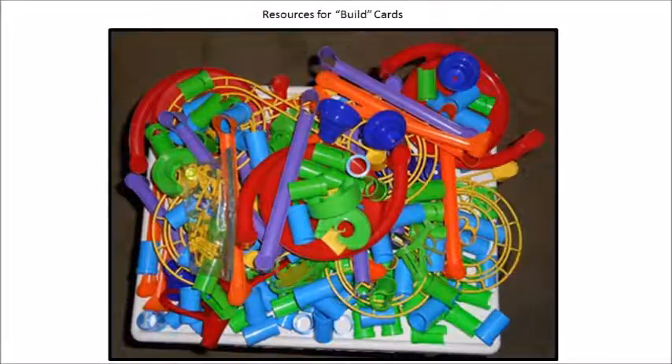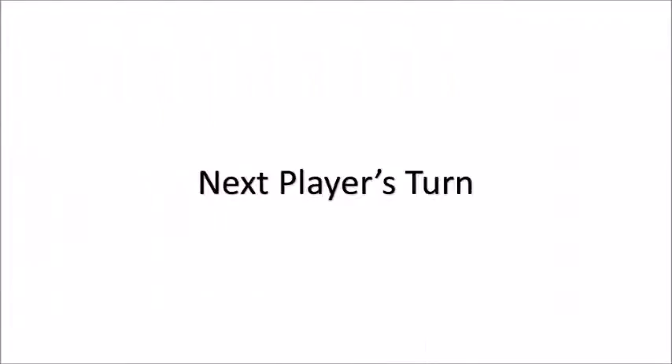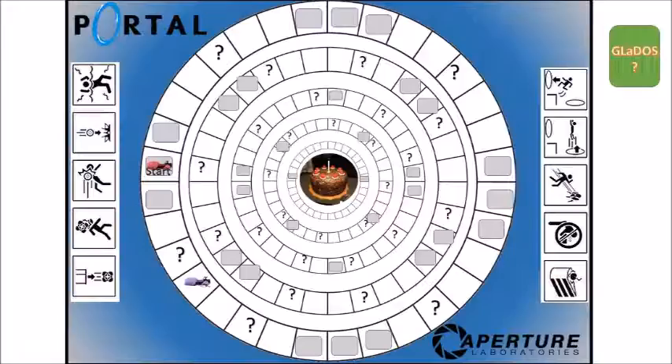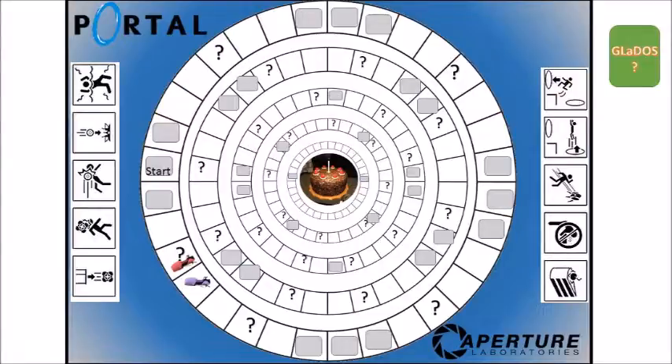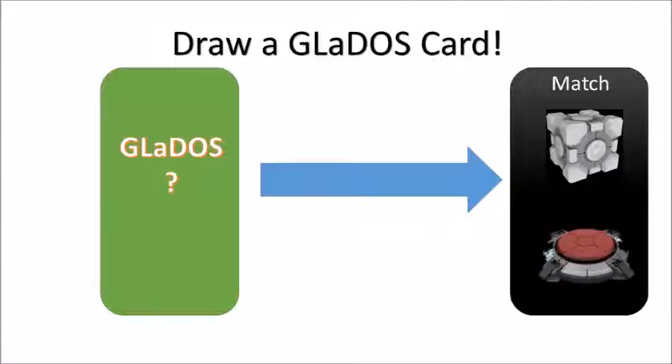The final component of the packaged game includes the marble tower pieces, used when a player draws a GLaDOS build card. Now we'll simulate a portion of a game to explain how things work. We have the red player and the purple player — purple leads off from the start position, rolls no question mark, so we advance to red's turn. The red player moves to start, rolls a three and advances three places, landing on a question mark, so it's time to draw a GLaDOS card.